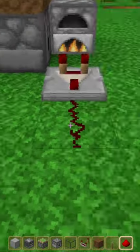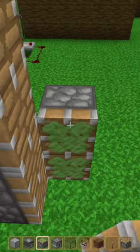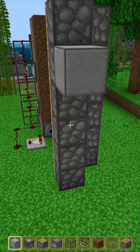Add redstone to all the surfaces, then place redstone here. Place six regular pistons and six more sticky pistons. Place a block on positions two, four, and six.